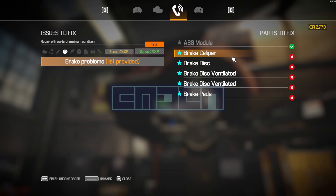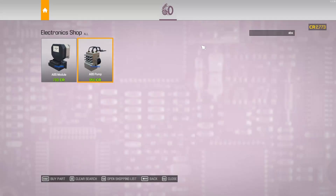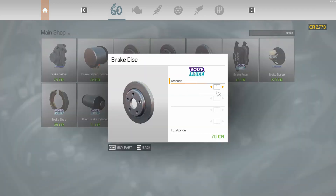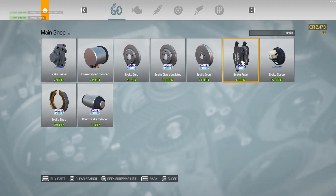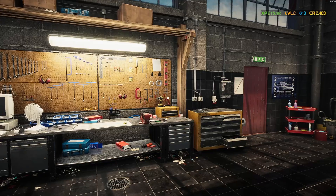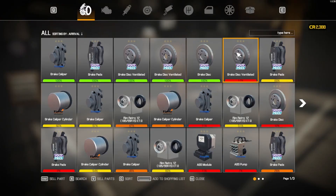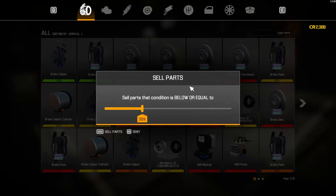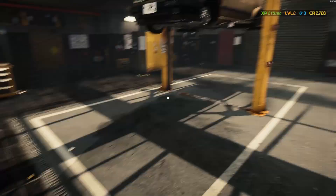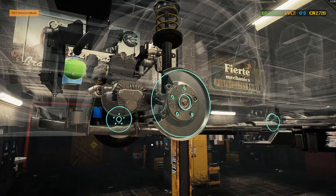We need a brake caliper and brake pads. We don't need the electronics shop, just brakes — one ventilated disc, two brake pads, one caliper. We can sell old parts if their condition is below 30%. Let's get this car back together.